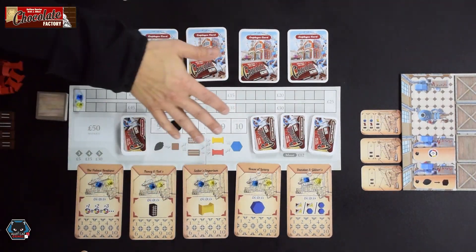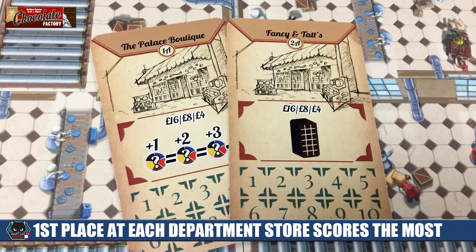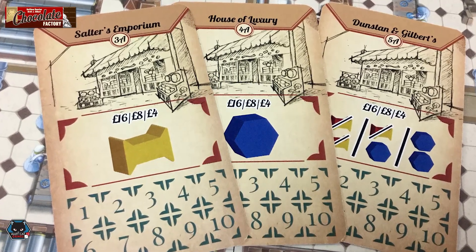At the end of the game there's a wide variety of victory points. Not only are you getting the money collected through the course of the game, but also you're going to get money depending on where you end up on each of the different department stores. Each of them has a built-in amount of money you collect if you have the highest position on that card. Plus you get even more money if you've been on all five of them compared to just being on one or two. You also want to diversify to get a little bit of bonus money. The corner stores also have some end-of-game scoring: whoever delivered to the most corner stores throughout the entire game gets 12 pounds, which is a fair amount of points.